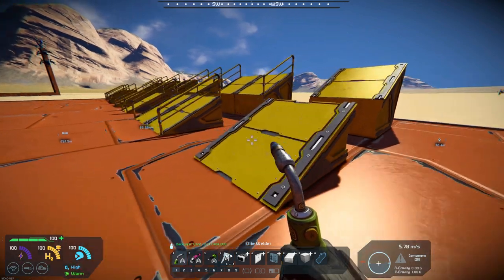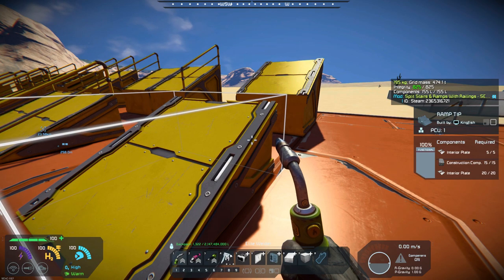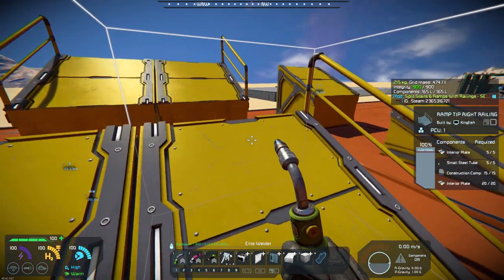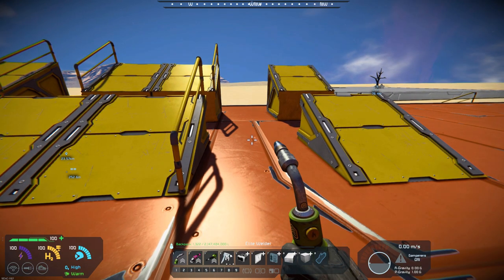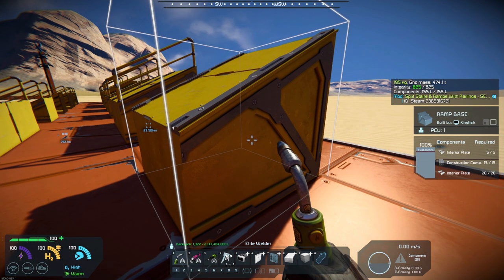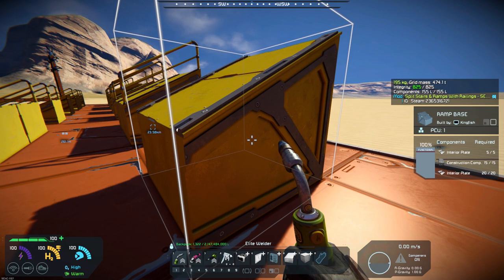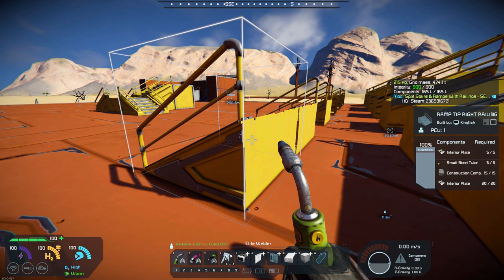The models look extremely nice on all of these. Basically, I think he's taken the model and has just added the rails to them, so they look really, really good. The materials needed is very similar — they are kind of a standard recipe: interior plates, construction components. If they have rails, then they take small steel tubes.